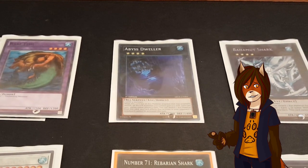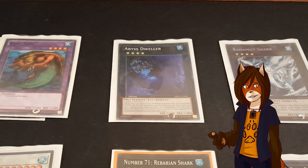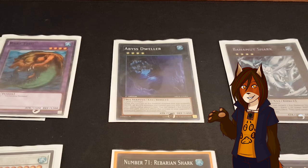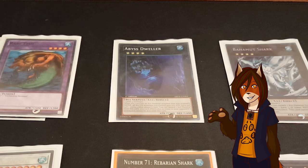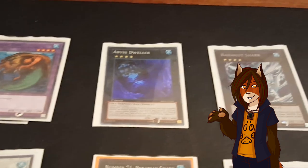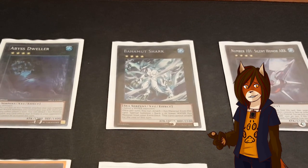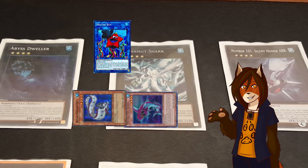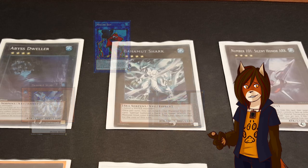One copy of Abyss Dweller. I'll be perfectly honest — this card's mostly a filler card, because I don't really use its effects very often unless I absolutely need to. While it has Xyz material that was originally water, all water monsters gain 500 attack, and once per turn during either player's turn I can detach a material so any card effects that activate in my opponent's graveyard cannot be activated that turn. One Bahamut Shark, which is the main way I pull Rebarian Shark, because I can detach a material from it and special summon a rank 3 or lower water Xyz from my extra deck, but he can't attack the turn I do this.